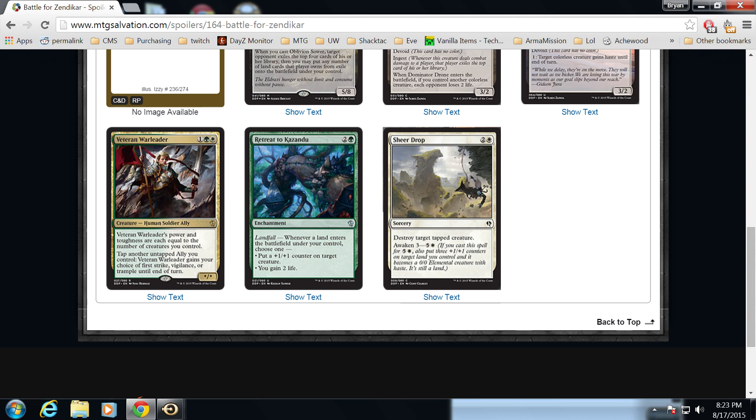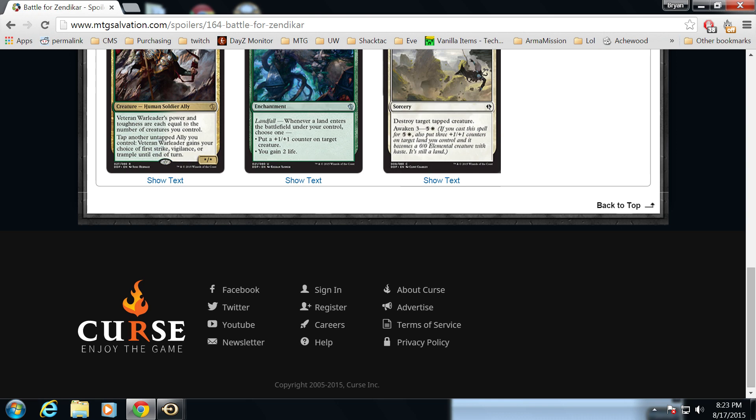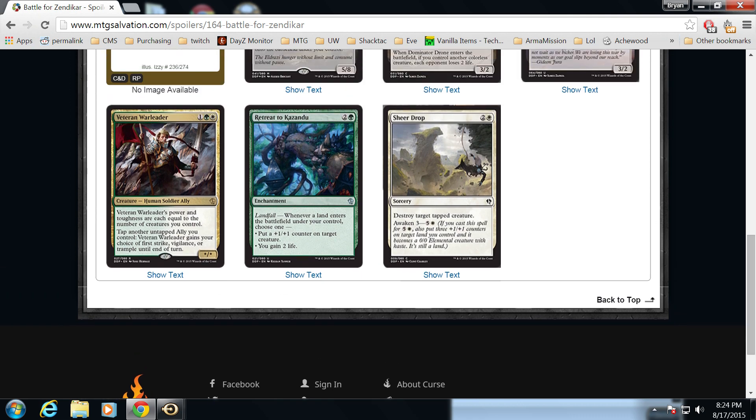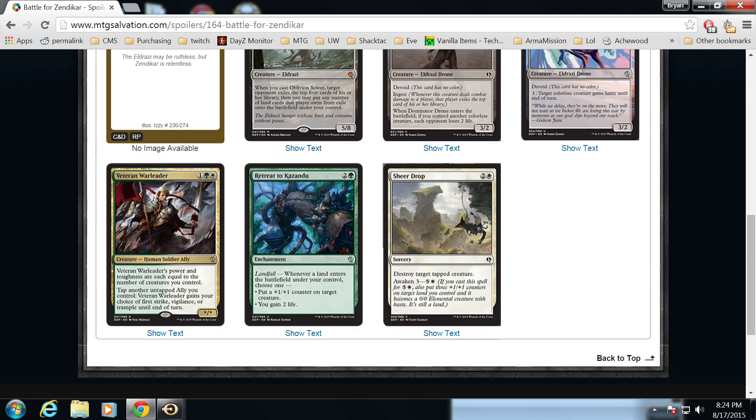Retreat to Kazandu is an enchantment for three mana, so it's going to have to do a lot of work. It has Landfall — whenever a land enters the battlefield under your control, choose one: put a plus one/plus one counter on target creature, or you gain two life. I'm intrigued — you don't need a creature in play to gain value off of it, which the gain two life ability enables. If you're being aggressive you use the first ability; if you're being defensive you use the second. Going to magical Christmas land — casting Oblivion Sower as a five/eight and then dropping four lands making it a nine/thirteen is pretty tough for your opponent, although it doesn't have trample or annihilator.